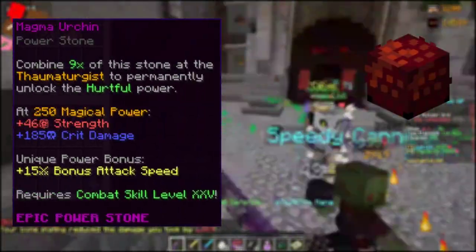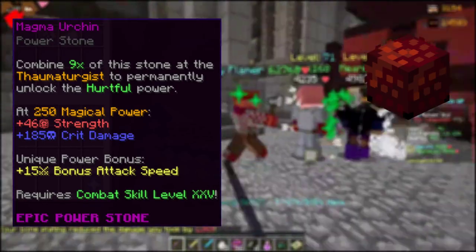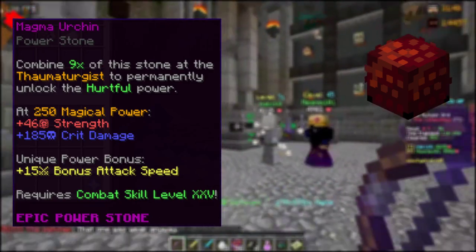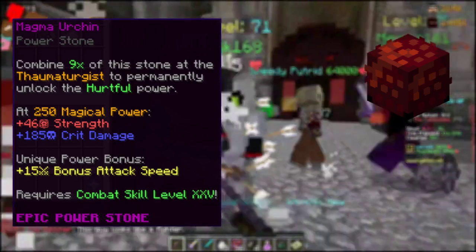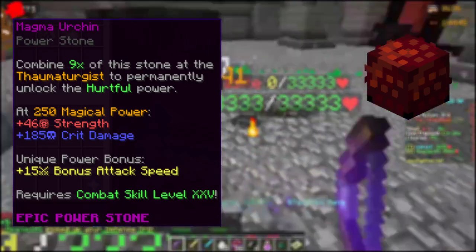The Magma Urchin is a better version of the Luxurious Spool, giving 10 additional bonus attack speed over the Spool, but removes roughly 50 critical damage and instead adds 46 strength. It drops from many bosses within the Crimson Isle only. It has a combat 25 requirement and costs about 35 million coins via buy order, or up to 50 million if purchased immediately.